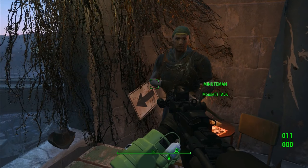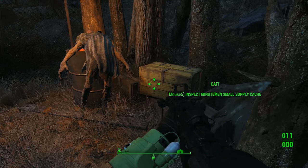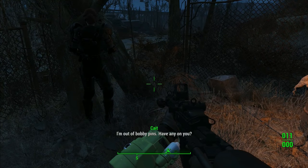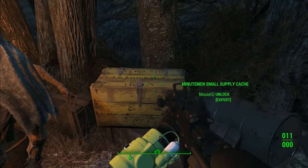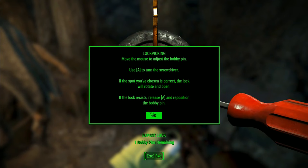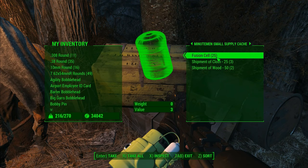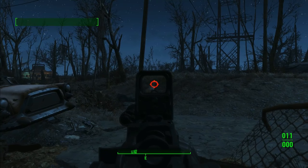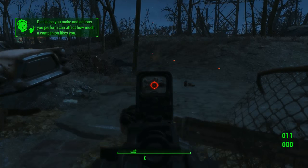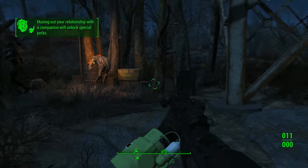Let me show you another cache. I need to unlock it — it's an expert lock. Inside we have 25 fusion cells, a shipment of cloth, shipment of wood. Not the most impressive loot, but it's still cool to find these supply caches around the Commonwealth. Another one we found earlier had ammo and a laser musket.